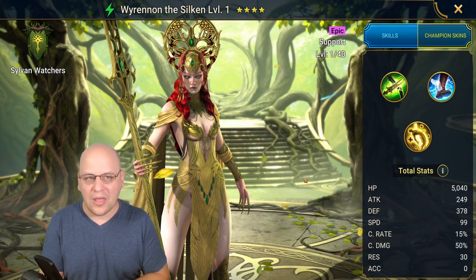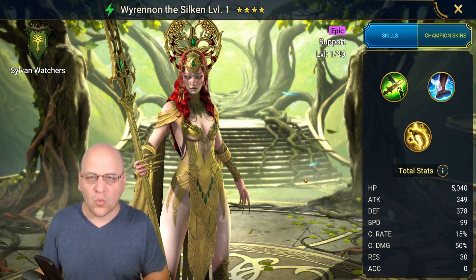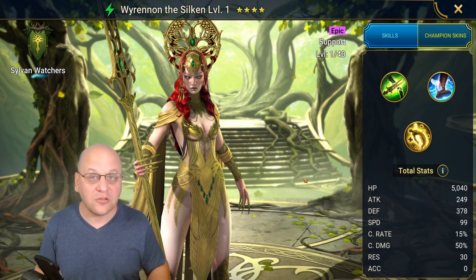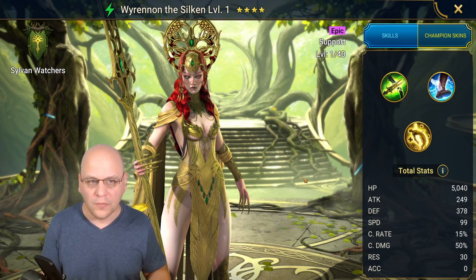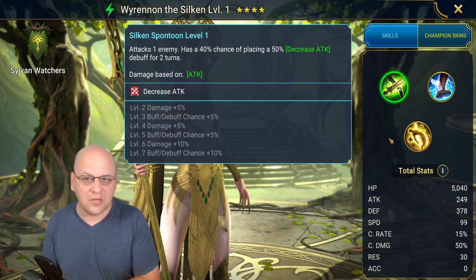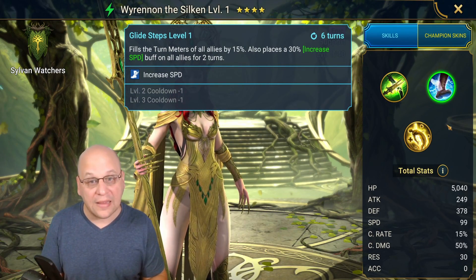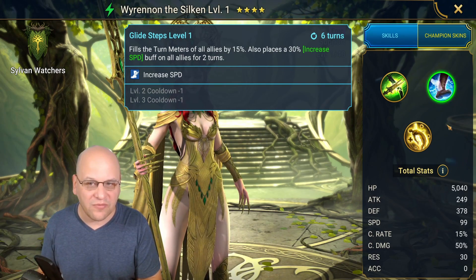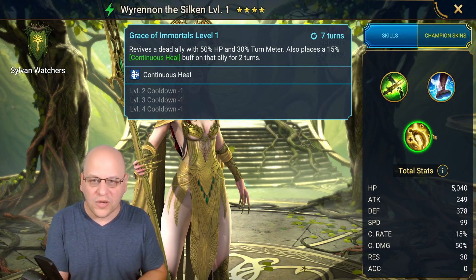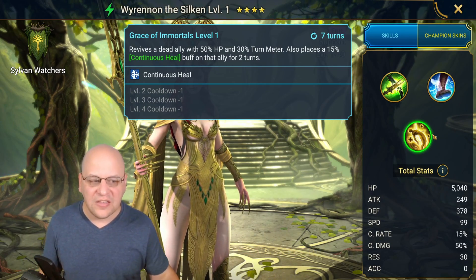But in this particular case, I don't think that's true. Wyronin the Silken is an okay epic champion in the Sylvan Watchers faction. She is in this event because the Sylvan Watchers faction crypt just launched last week or the week before, so players are scrambling to build their teams. Her A1 has a 60% chance of placing a large decrease attack for two turns. Her A2 fills the turn meter of all allies by 15% and places a 30% increase speed buff for two turns. Her A3 revives one dead ally with 50% HP and 30% turn meter, and places a continuous heal buff on that ally for two turns.